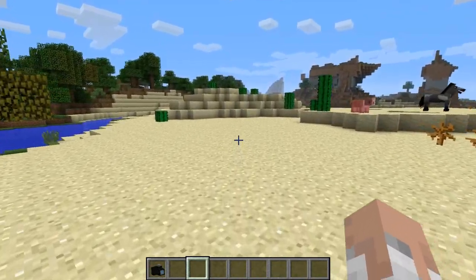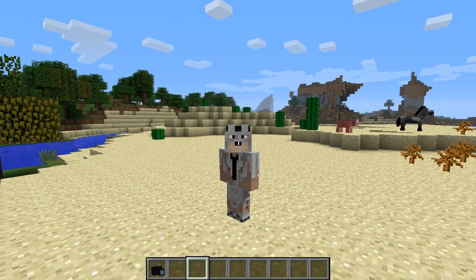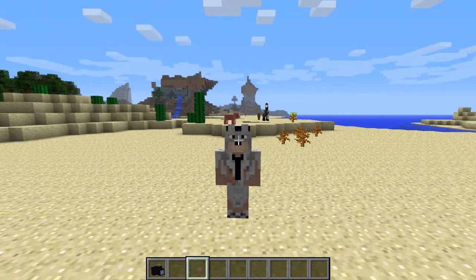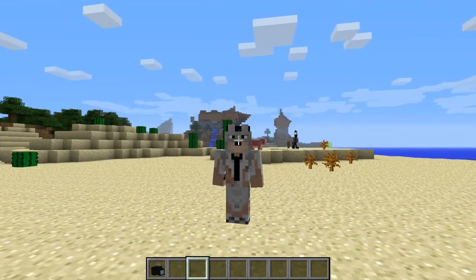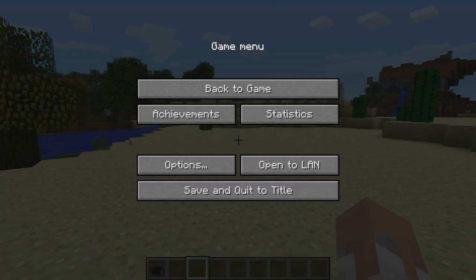Hey guys, what's up? So I'm gonna show you guys another cool mod today and this mod is called the Photo Real mod for Minecraft 1.6.4. This mod was created by iChun, and all of you guys should know who iChun is. iChun is the mod creator for the Portal Guns mod. He also made the Morph mod. He made countless mods.